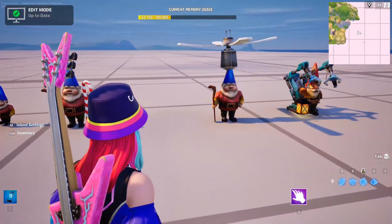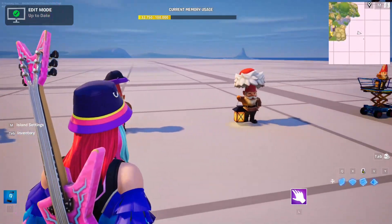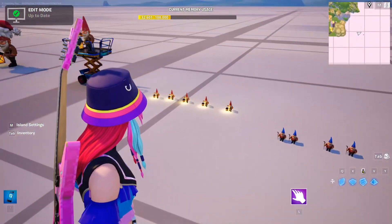There's the drunk gnome, the candy cane gnome, the ceiling fan gnome, the mech gnome, Jesse Gnomeman, Santa, elevated gnome, and then these five small guys with lights, and these five small guys without lights.